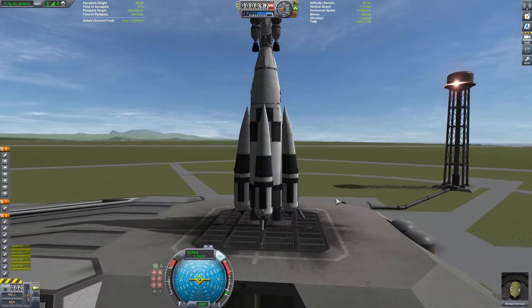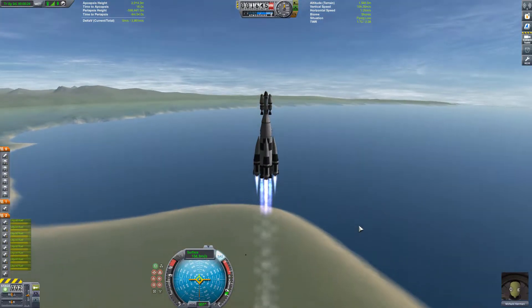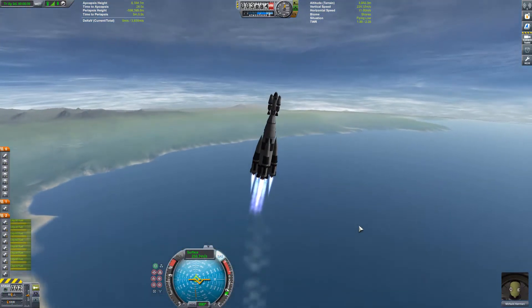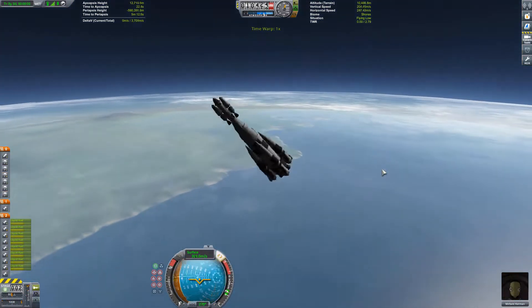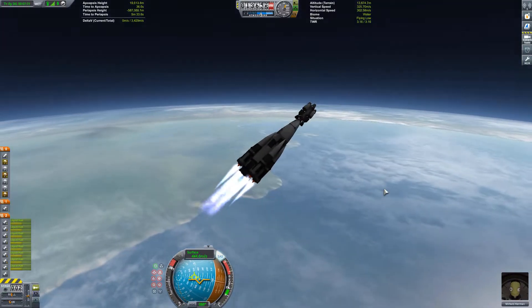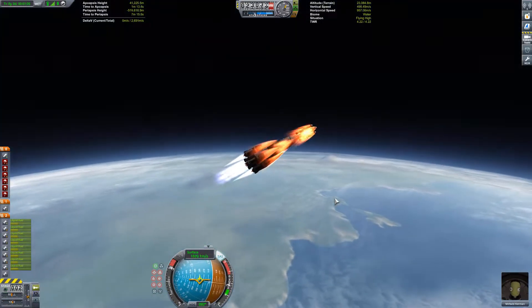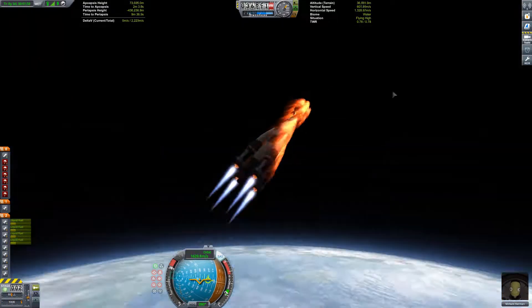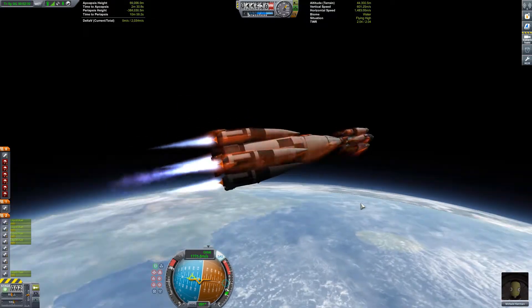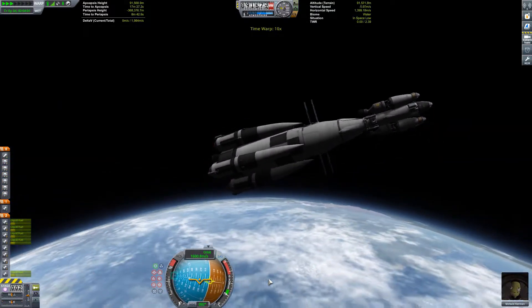Here we have my rocket design, and right off the start we have two pretty interesting failures because of the landing struts wobbling up and down on the launch pad, causing the rocket to explode. In the end it didn't really matter too much since we could launch if we just fired up our engines a bit faster instead of waiting on the launch pad.